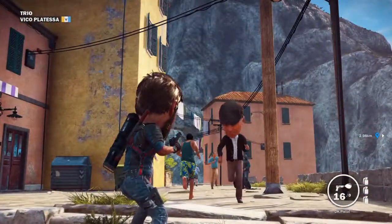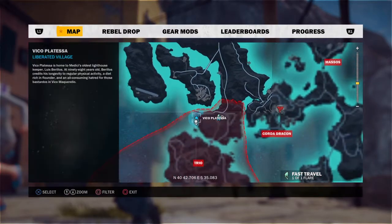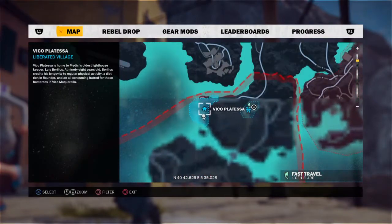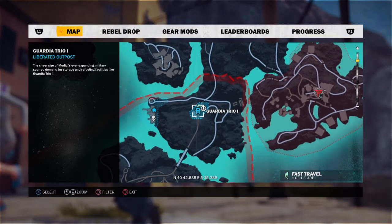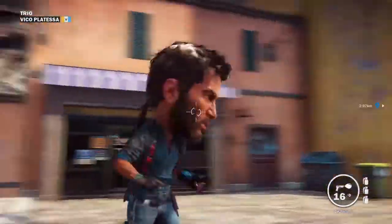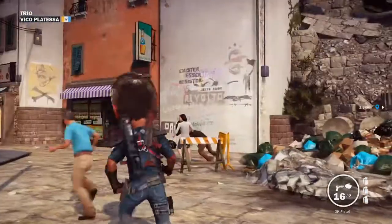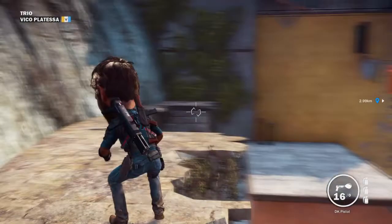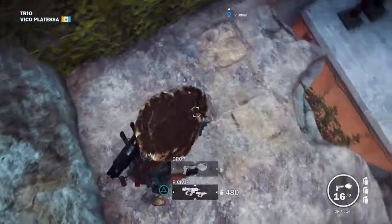So first what you want to do is go to this location right here in Trio, and then you have to liberate it. Then you want to go to this outpost and liberate it, and then you want to go back over here. Find this building right here, go up on this spot right here, and then go over here and you should see the DK pistol lying right here. I already picked it up.